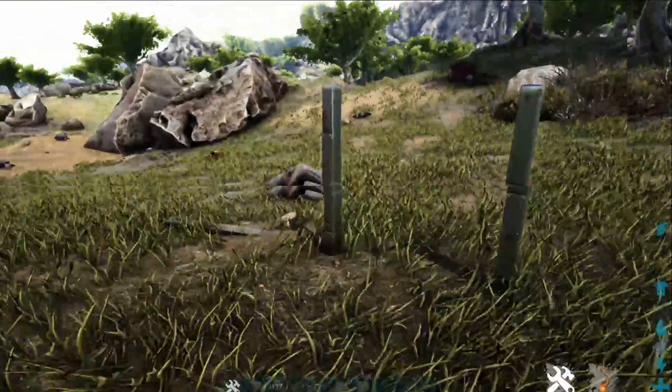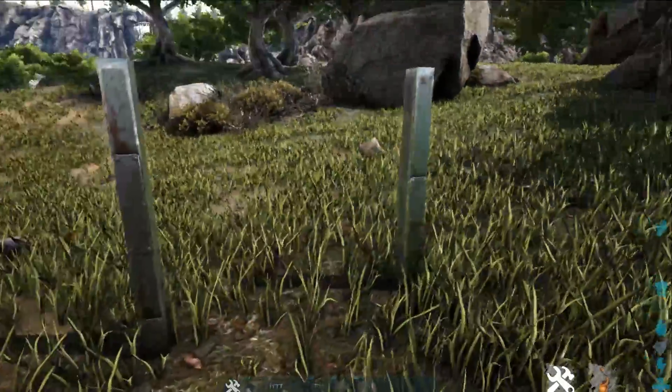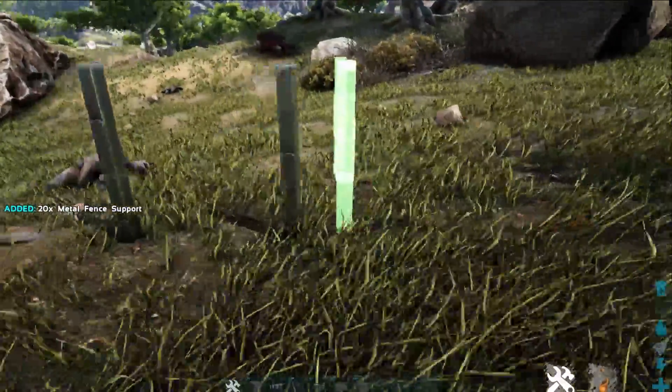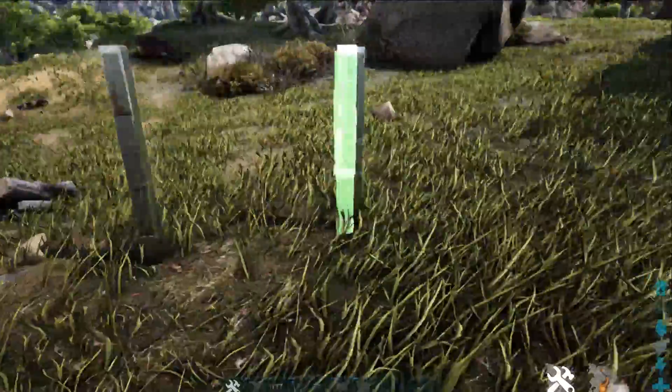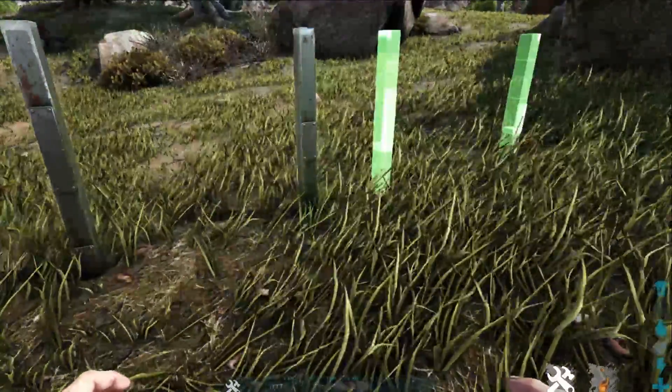The other option is metal fence supports. I suggest doing this stuff in stone at least — don't do it in wood because if dinos break it, it's gone. This little piece is a bit finicky; I found it's very hard to get your placements right.